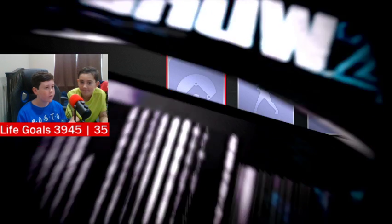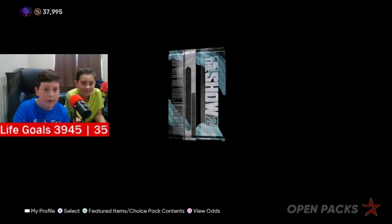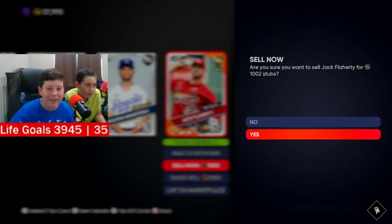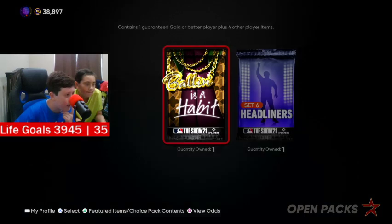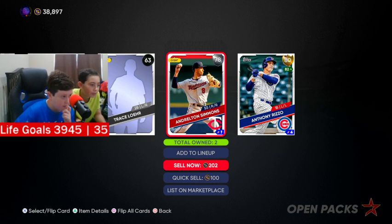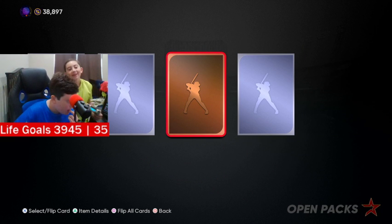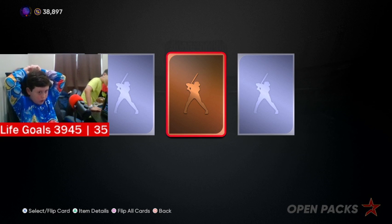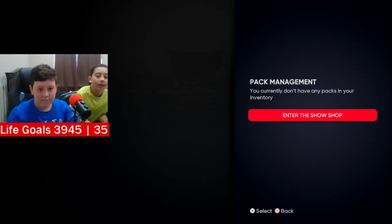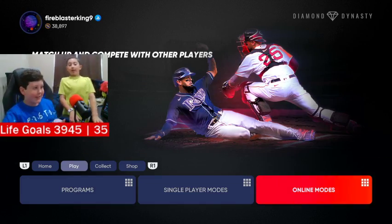Let's do the show pack. My brother wants the controller for better luck to pull a diamond. Opening it — ooh, Jack Flaherty! Flaherty's so good, though we already have one. Then another pack gives us a gold, and we already have him too. Set six headliners: two, one — just silvers. That's the baddest pack in the world. We pulled nobody. Sorry guys, we suck.